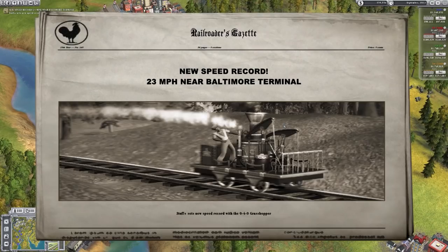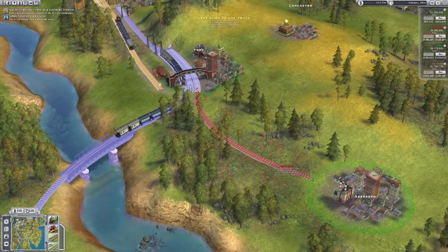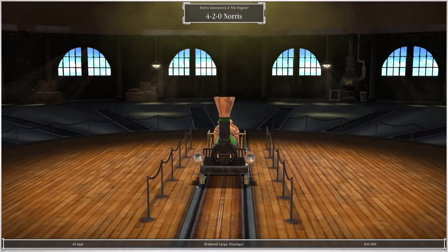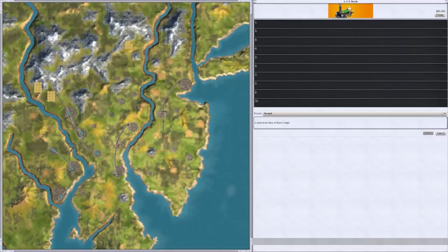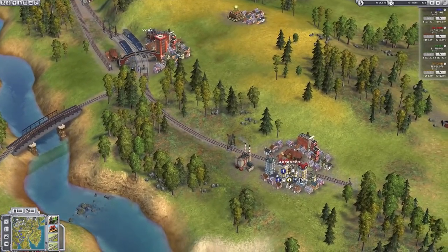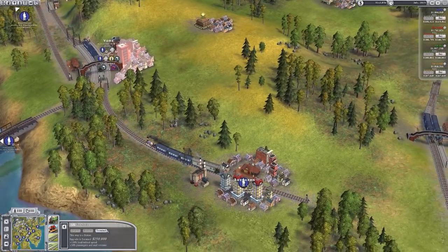I also want to connect Aberdeen so let's do that now. Double track from here - we don't have the money for another double track yet. New speed record set - 23 miles an hour near Baltimore terminal. Going down to Aberdeen, moderate downhill. Oh, the 4-2-0 Norris passenger loco - 40 miles an hour! Let's go from York to Aberdeen. These are a lot faster. Go to a station then to a terminal, and my objective is to do that on all of these.